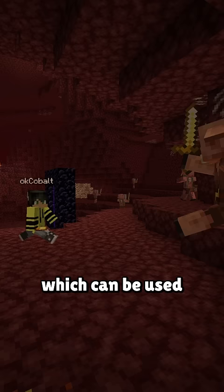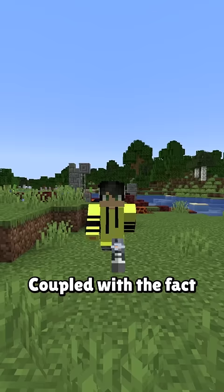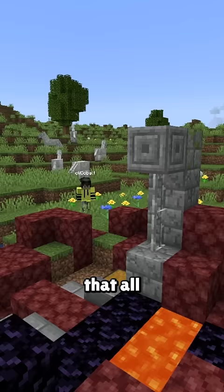But there's one thing that makes it always useful, and that's the 1.5% chance of the chest having an enchanted golden apple. Coupled with the fact that all you have to do to loot one is just walk up to it, and considering how common it is, ruined portals are always a useful thing to stumble across.